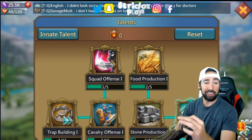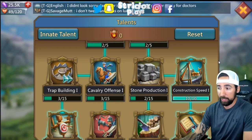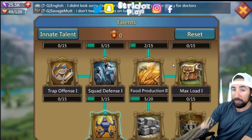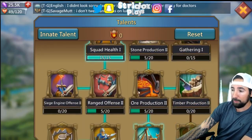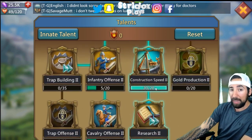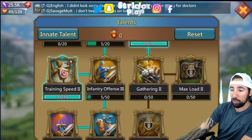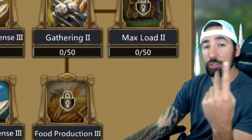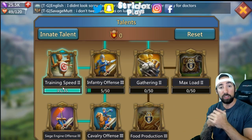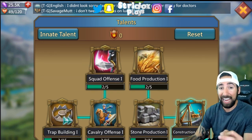As far as your talent tree goes, you need to focus on construction and research speed on the right side. On the right side of the talent tree you have your construction speed and research speed - max these out. Go down, put two and two all the way down until you can't put any more, then start putting five five five. Then you'll come across construction speed two and research speed two - max those out. Once you have these maxed out, focus on your left side - focus on training speed. Max that out and then max out the training speed below it. Training speed one, training speed two, construction speed one, construction speed two, research one, research two. Max them all out - it'll help you in the long run with building times and getting more troops faster.